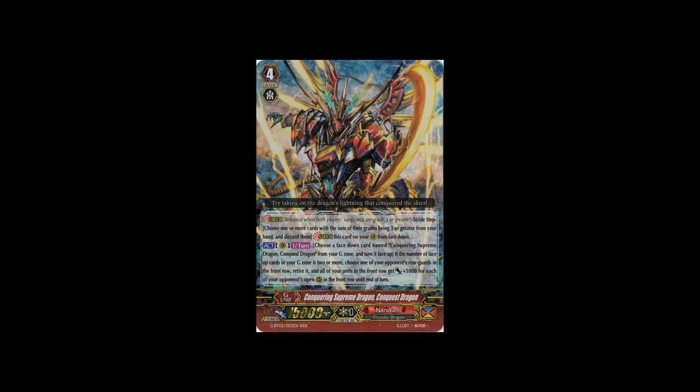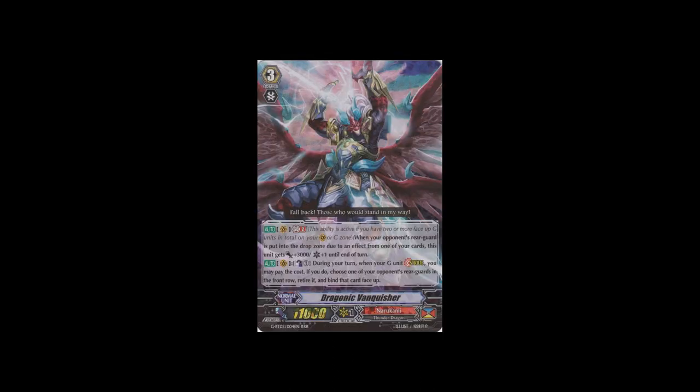There are 2 triple rares for Narukami in this set. The main stride is Conquering Supreme Dragon, Conquest Dragon - its skill is simply amazing. Once per turn you can G persona blast and nothing else - no Counter Blast, no Soul Blast, just G persona - and you retire one of your opponent's rearguards. Then your front row gets plus 5k for each of your opponent's front row that is left open, so basically you pump up your front row by 10k most of the time. It's such a nice free field pump just for G persona. The other triple rare is Dragonic Vanquisher, which a lot of sweep decks run at 1 or 2. At GB2 you can stack its power and crits for each retire or putting into the drop zone, and when you stride on top of it you can retire something in the front row and bind it. It's a fairly nice card to tech in at 1 or 2, but 4 Sweep Command will definitely be in that deck.